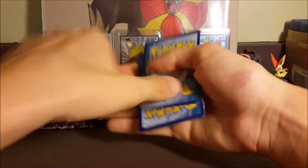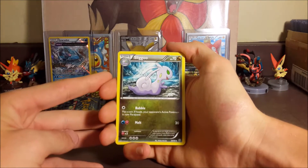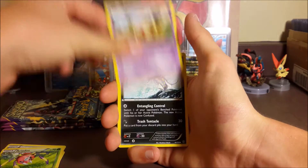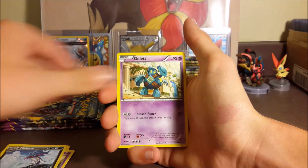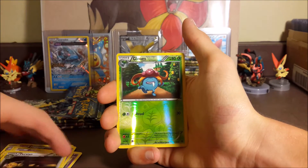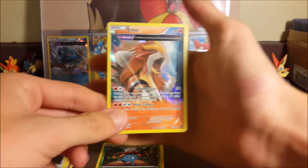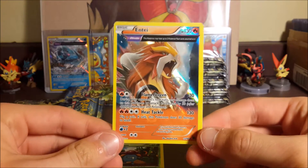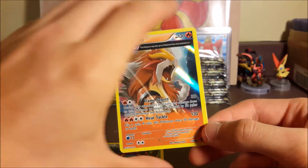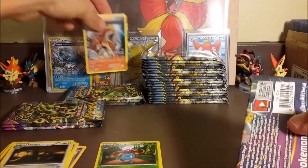Hopefully we can get an ultra rare pull here in this episode since we didn't get one in the last episode. Our first pack: Sligoo, Ace Trainer, Ariados, Baltoy, Malamar, Golett, Ralts, Persian. The reverse is a Gloom and our rare is — oh nice — a hollow Heatran. That's a hollow ancient trait Heatran, really cool card. Not even mad about pulling that hollow — we'll set him up in the back.